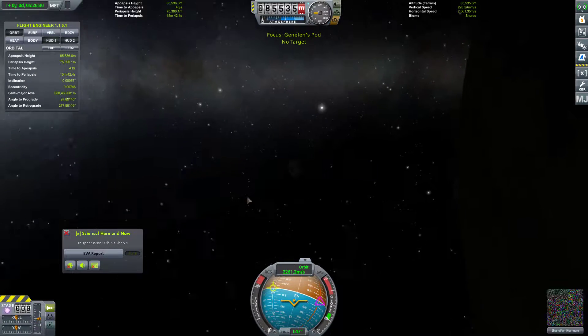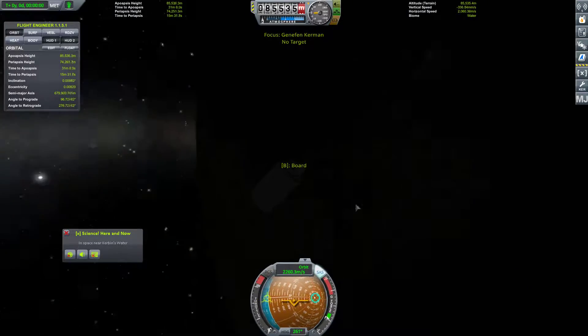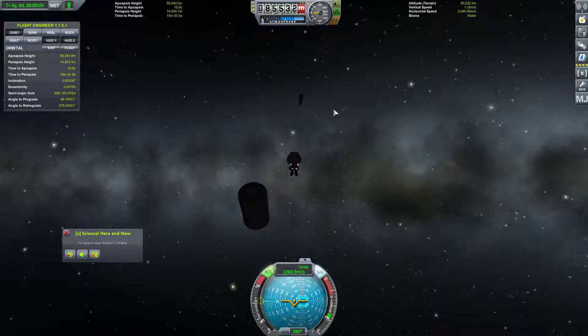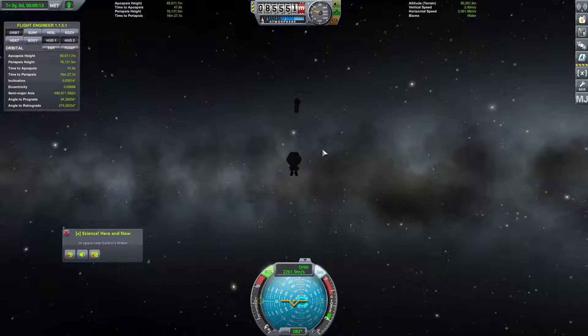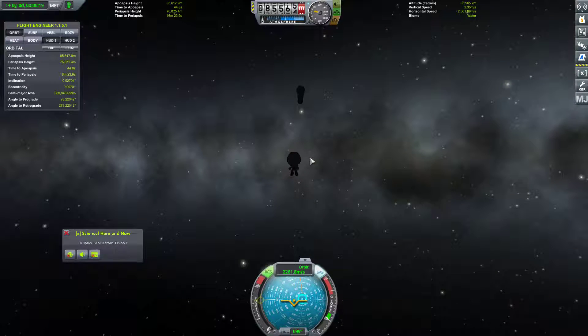Let's switch over to Gennifin's pod. We can see our pod there. Gennifin is going to go ahead and EVA. Get your RCS on there, Gennifin. And off we go — we're going to see if we can't link up here. We are partway there. It's about a 100-meter spacewalk with no tether. Only a little hair-raising.